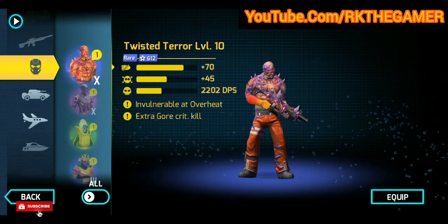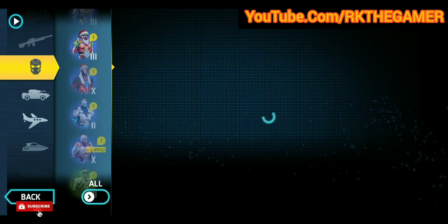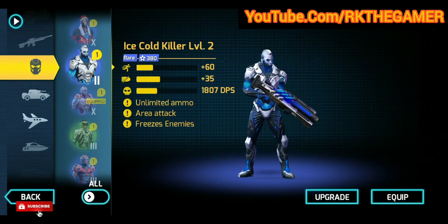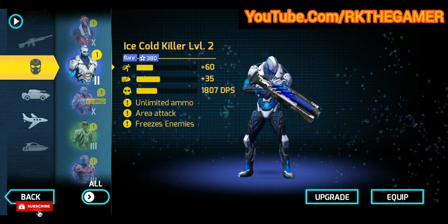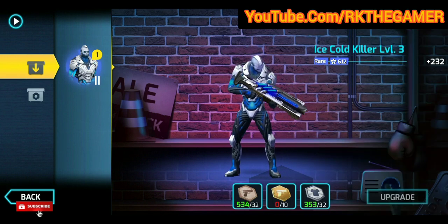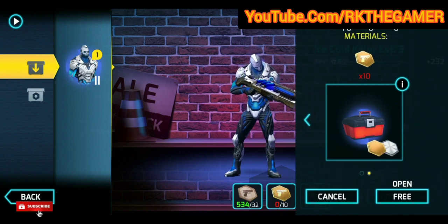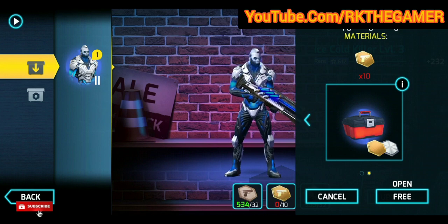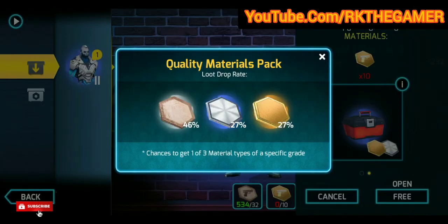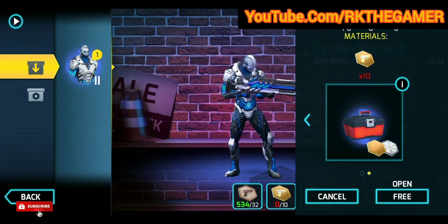For example, I want to upgrade this Ice Cold Killer from level 2 to level 3, but I don't have the diamonds to buy those 10 gold materials needed. In this video, I'll show you a trick to get those gold materials for free by getting the quality material pack crate. The crate has a 27% chance of gold material, which is exactly what I need — all without paying a single cash or diamond.